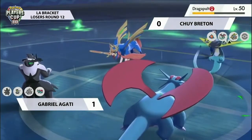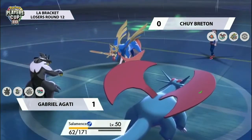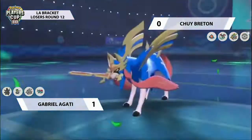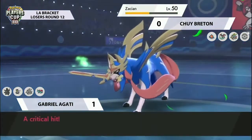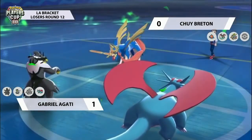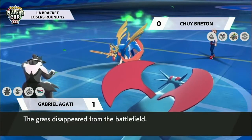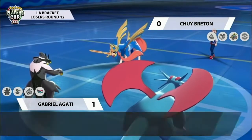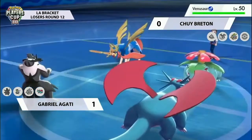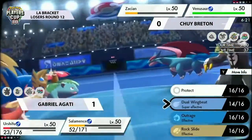Urshifu is able to hang on - a big survive there, showing that defensive capability, and with its Water typing it resists the Steel typing from Zacian. Now it's more difficult for Chewy with two Pokémon remaining against two. The Surging Strikes in the rain with guaranteed critical hits chip away at Zacian, and the problem Zacian has is it can only target one Pokémon at a time - the other one will knock it out. Venusaur comes onto the field - it's going to be really good for the Urshifu matchup but not so great against Salamence.